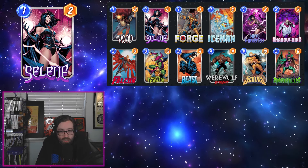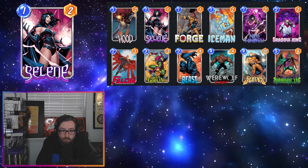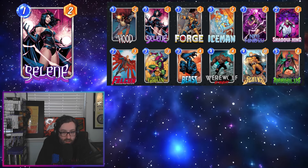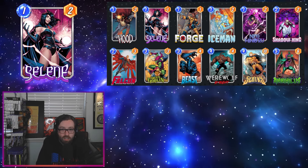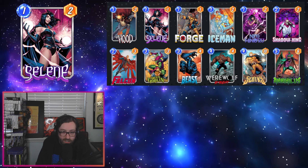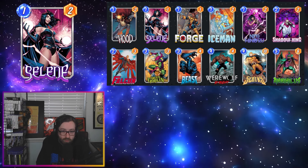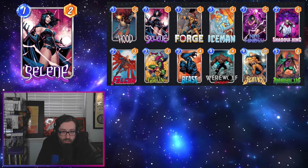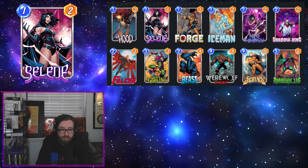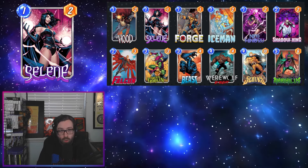We're running Shadow King mainly as tech against people still running Blob, but you could also use Shadow King to remove debuffs if it drops on a card you don't want debuffed. With Beast and Falcon we can apply multiple debuffs to cards in the opponent's hand, making them even harder to play or punishing them if they play out the card Selene hits. I've always liked Green Goblin with Werewolf — that synergy is really fun as you can move Werewolf around without worrying as much about board space. Sentry and Nihilist stuff still goes pretty hard, and all the one-drops get solid value out of being bounced and replayed.